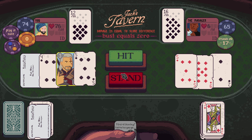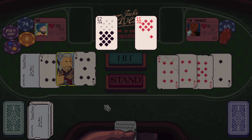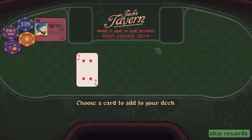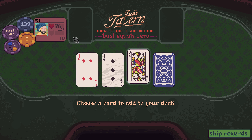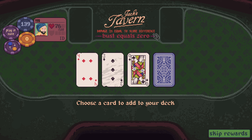They're standing on 17 — if they bust we win. We have half cards that are going to bust us, so let them do the heavy lifting. Another queen.